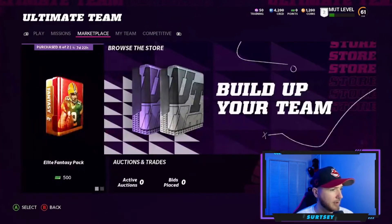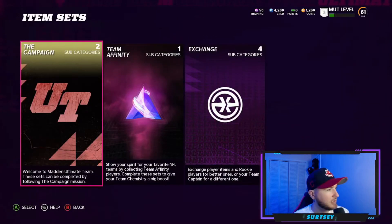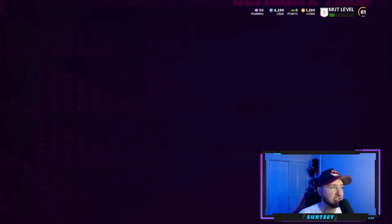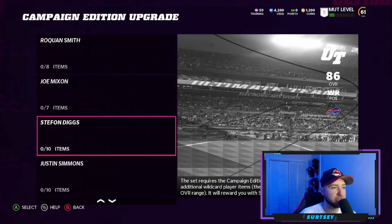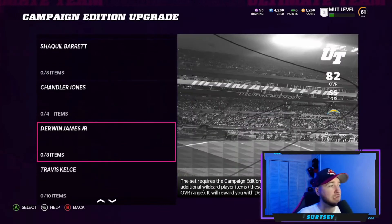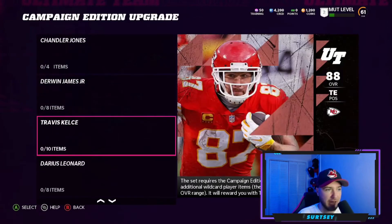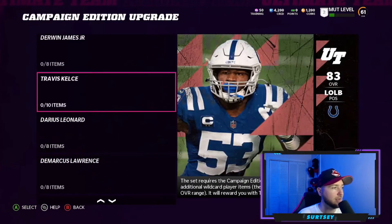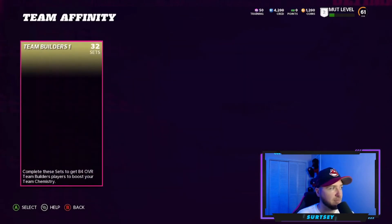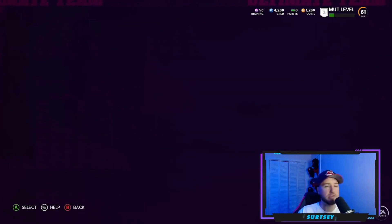Let's take a look at the sets. There are campaign sets, team affinity, and exchange sets. In the campaign section you can see the Braun player exchange and campaign edition upgrades featuring players like Roquan, Joe Mixon, Stefon Diggs, Justin Simmons, Denzel Ward, Shaquil Barrett, Derwin James, Travis Kelce, and Darius Leonard — all able to reach 86 overall. We'll definitely have to work through all those campaigns. Team affinity team builders cover Bears, Bengals, Bills, Broncos, and all other teams.